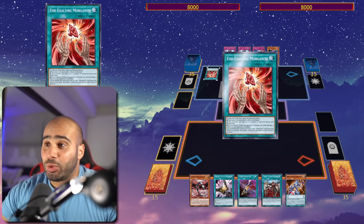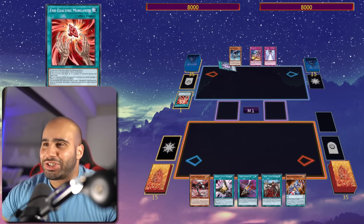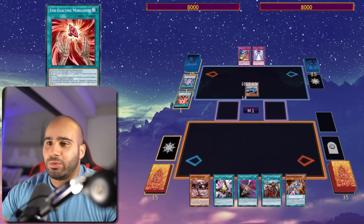Alright, replay number 1. I'm facing off against Dinomorphia. Very interesting hand — double Iron Thunder with the end Exalting Morganite, which is a neg 1, but I guess you refund your money back over time.